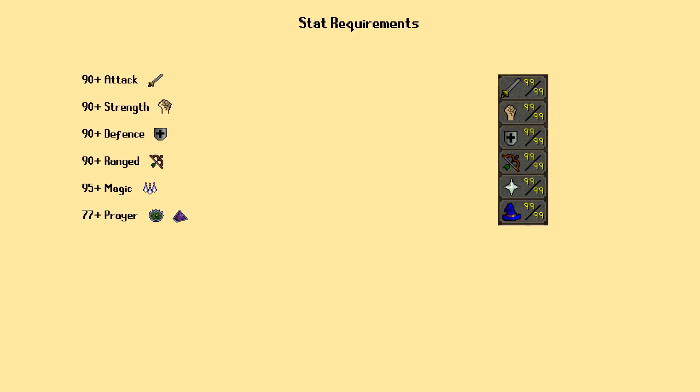First, let's go over some stat requirements for the Theater of Blood. I recommend at least 90 in all melee stats, plus 90 ranged. Players attempting the Theater should also have a minimum of 94 magic with Ice Barrage.